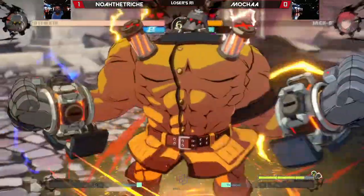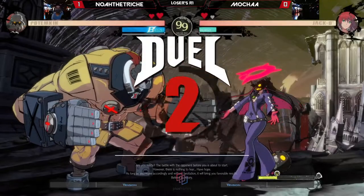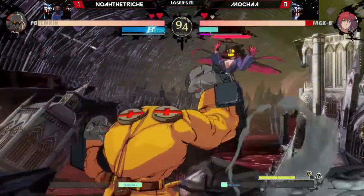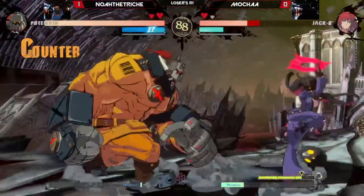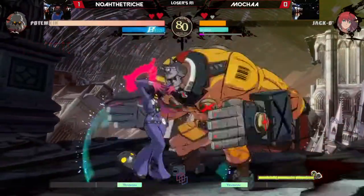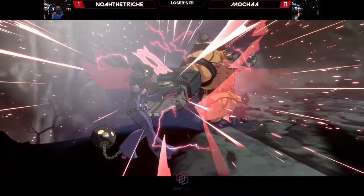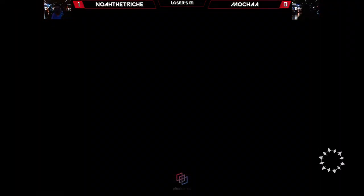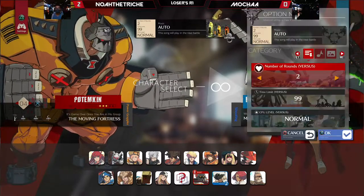Potemkin looking like a sword character right now — setting up the Aegis reflector in front and Mocha just walks right into it. You know what, I've been there. This big-bodied grappler robot just throws an Aegis reflector at your face and you just panic and run straight into it. Mocha's first burst available for Noah but with such a huge life lead, it may be saved as a gold burst. Potemkin still controlling neutral in the mid-range game. Mocha recognizes they're going for a character swap over to Ramlethal.